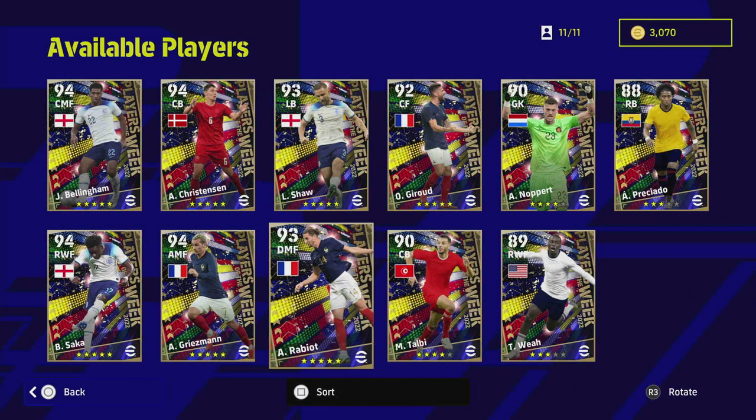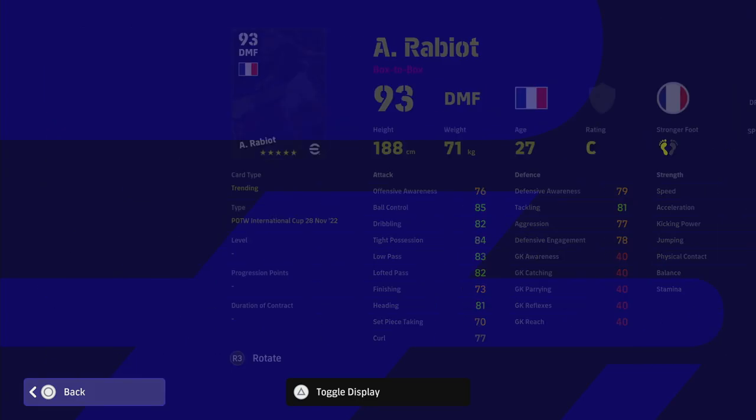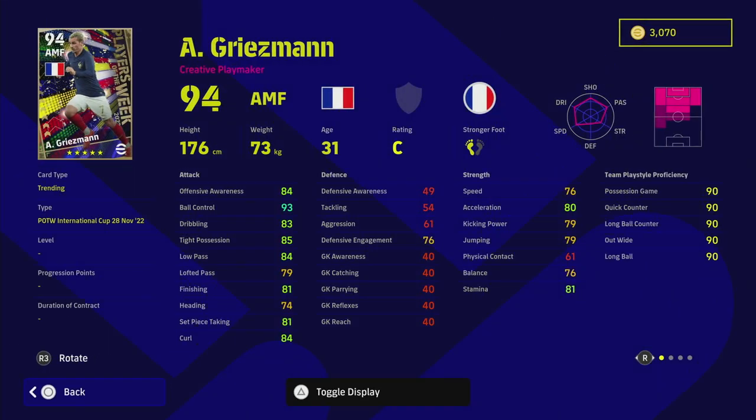Rabio has brilliant stats all across the board and good player skills — we featured him before in the French packs so check that out for a more in-depth look. I think there are better box-to-box players than him. I'd definitely play him as a DMF rather than anchor man — more of a chasing, hassling, box-to-box role.